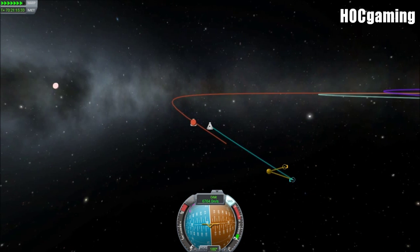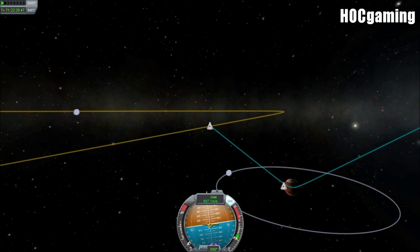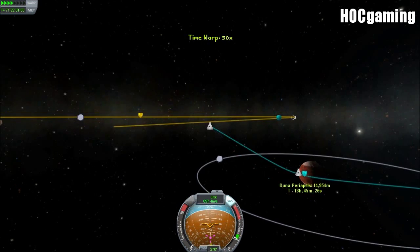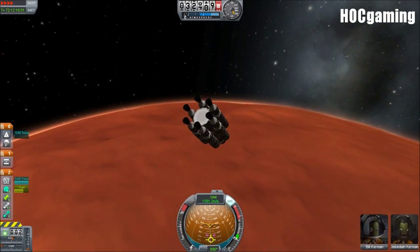So we're okay to time accelerate until the encounter. We're fine, except for the fact that we are actually going to hit the planet at this rate — and then we'll sail through it and encounter the moon. The moon is called Ike. Anyway, we'll just burn at 90 degrees, bring our periapsis down to 14 kilometres, or about 15 to be safe.